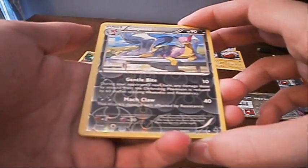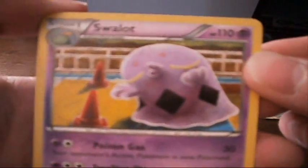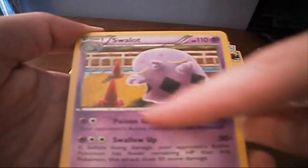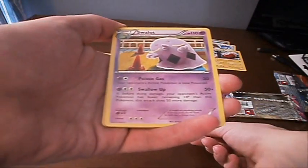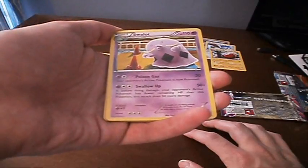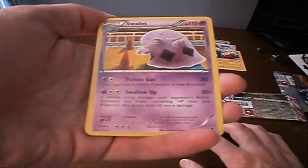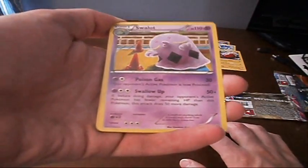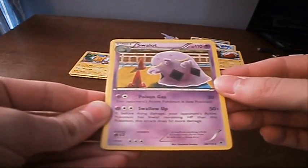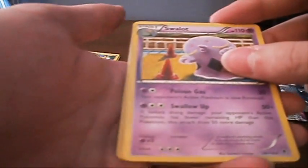Less cards, guys. Hopefully we get something cool. It's a Swalot — oh, it's a Terry. Oh my gosh, look at that. It's another one of those oil pastel type of cards. Very cool — got some like traffic cones here. He's got Poison Gas: does 30 damage and poisons the opponent, that seems pretty good. And Swallow Up: if before doing damage your opponent's active Pokemon has fewer remaining HP than this Pokemon, this attack does 50 more damage. So if you poison them and they start losing health, you could just destroy them — does 100 damage with that. Seems really good.